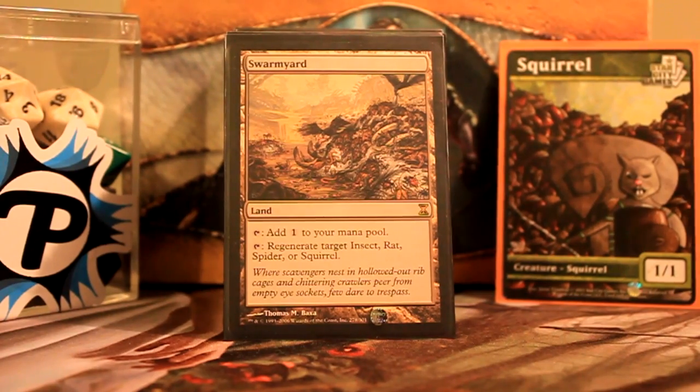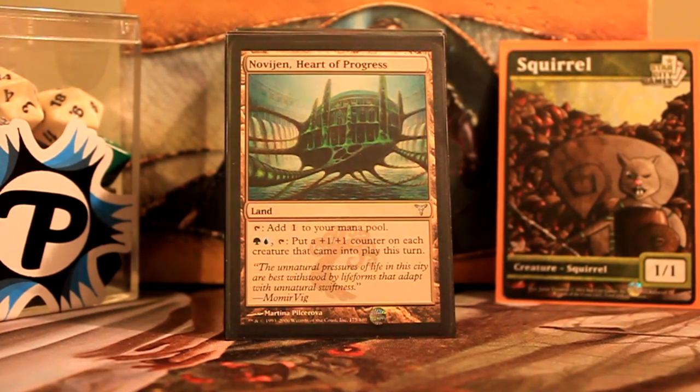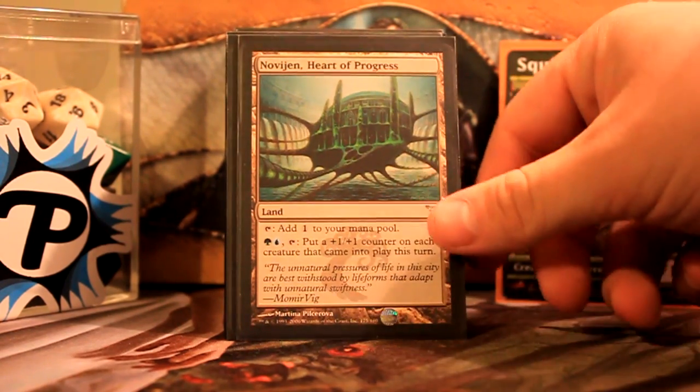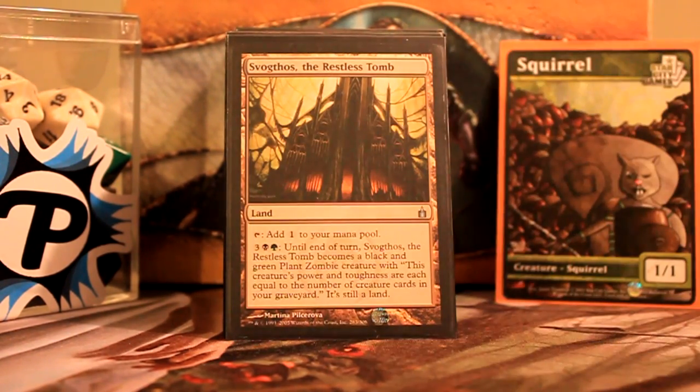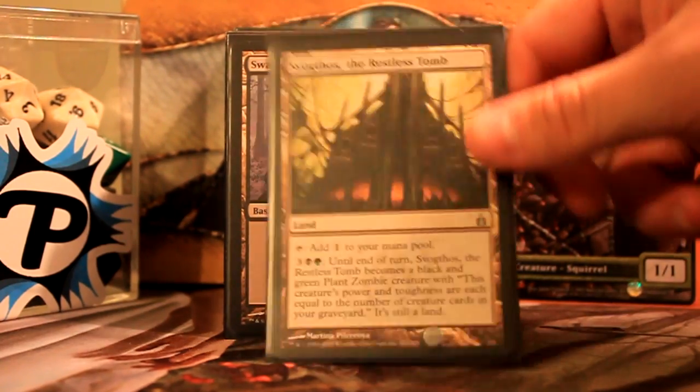Swarmyard — this is a Relentless Rats deck, so it helps to be able to regenerate one of my rats. Novijen, Heart of Progress — helps when I'm just dropping a few rats at a time; I can make them bigger for a green and a blue. The Restless Tomb — after a board wipe this is especially helpful because it can get pretty huge, whether I've put rats in there or not, and it's usually swinging in for pretty good damage.